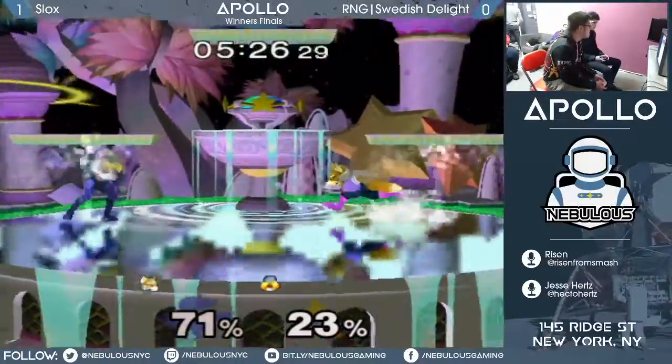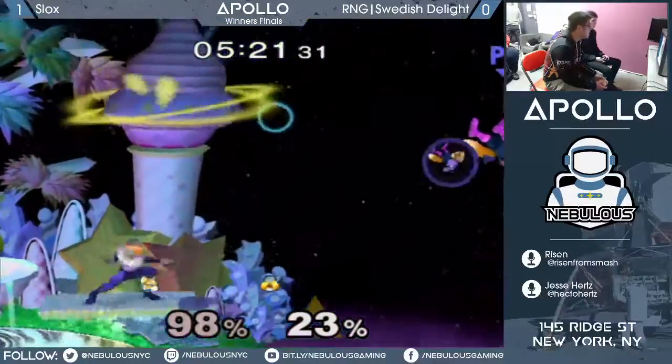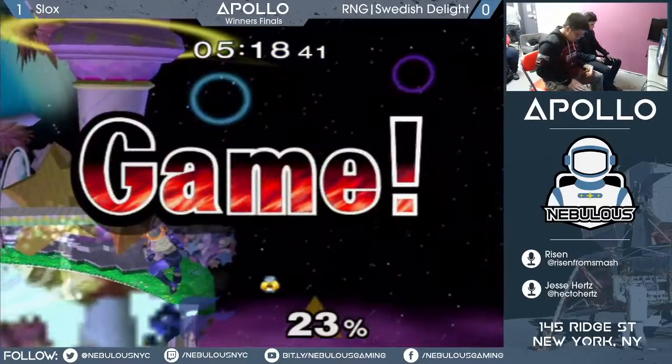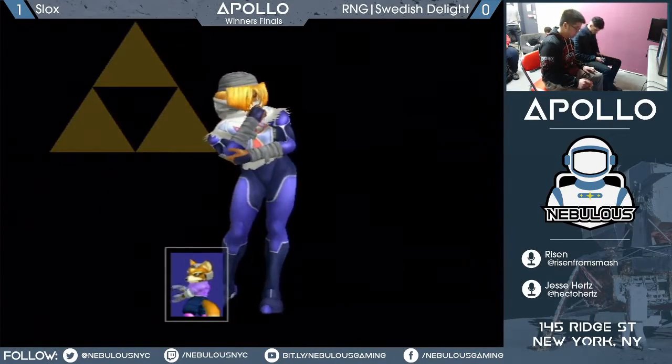The only thing is, if they're really good and they're shielding it, they can perfect shine out of shield. But most of the time they're going to have to ASDI down and try to crouch cancel shine it. It's really hard because you just keep doing more up-tilts.